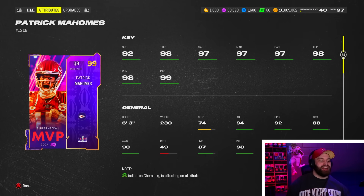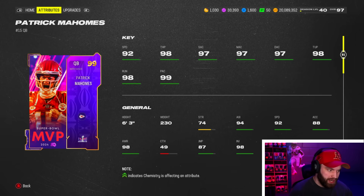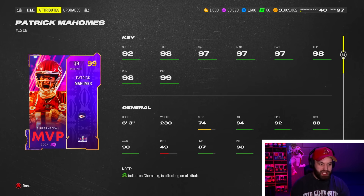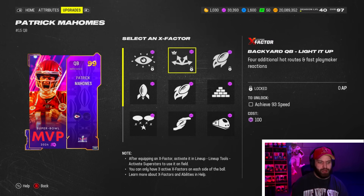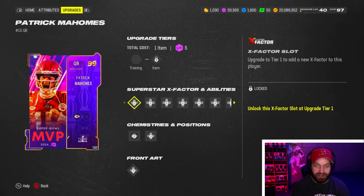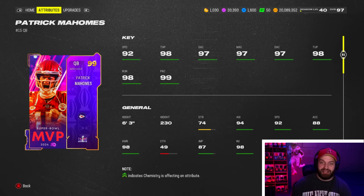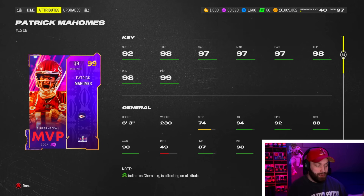Number 6 — the 99 Pat Mahomes. I'm basically predicting you're using the lighted-up token on him. He has value on this list because he gets a cheap AP stack with the token. You unlock Backyard Quarterback — that's Howr Master and Playmaker on all game long for zero AP. Then you get your gunslinger for zero and SEFI lead. The stack is four AP with the token, which is amazing — still one of the best stacks in the game on one of the faster cards, and you're saving AP that you can put on your offensive line.